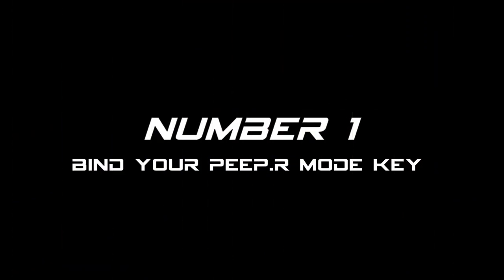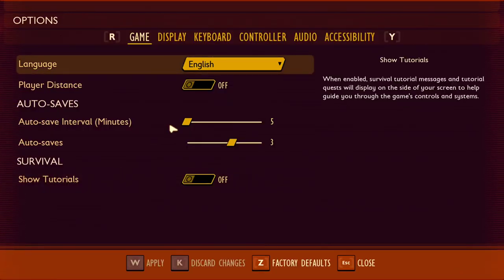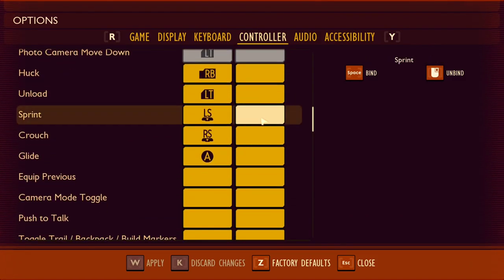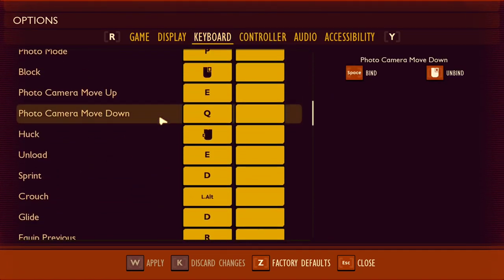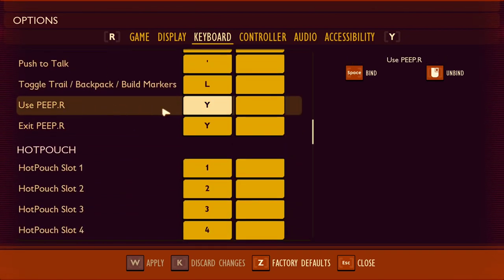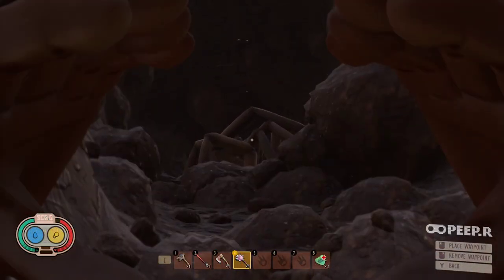Number 1: Bind your peeper mode key. If you play on console, it should already be done. If you play on PC, be sure you have assigned it to a config key. With the new creature card feature, you will be using it a lot.